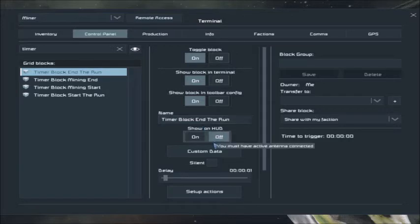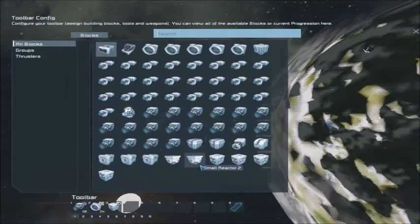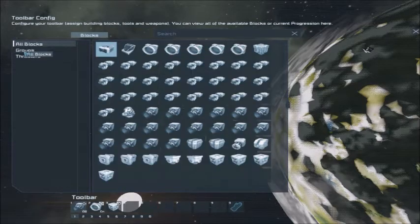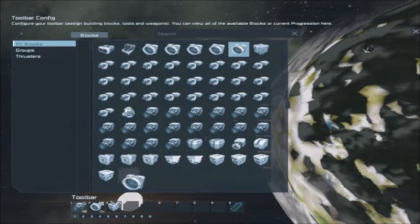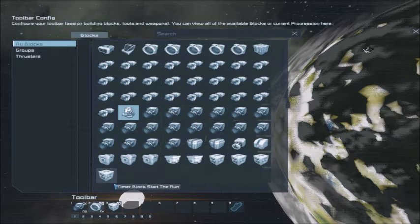At the end of the run it's going to reach where we are now. I want to make sure the override is off, switch on the connector that is dumping the ores, and make sure the 'start run' timer starts again.